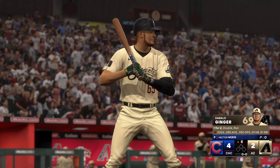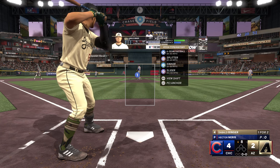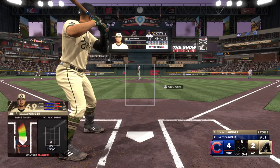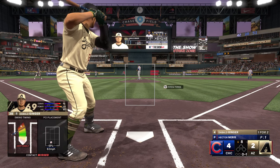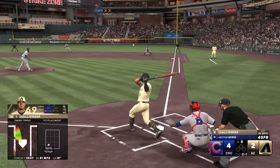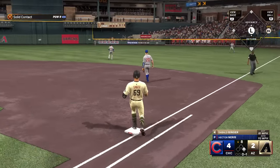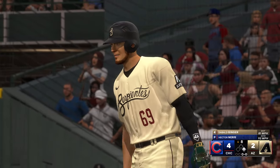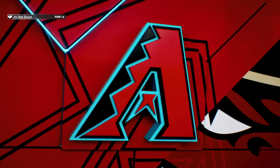Bottom of the eighth, we come back. Cubs are leading 4-2 now. Nobody out, nobody on. Hector Neris is on the mound for the Cubs out of the bullpen — he hits 95 on his four-seamer, 95 on the sinker, and that's all he's got that's quick. First pitch: splitter got me, swing and a miss for 0-1. Second pitch of the at-bat: there's a little blooper into right field. It's a two-hit game for me to start this series. It's either the update or I'm just in that good of a mood because I know I'm going to be going and watching baseball live. Something's working today and I like it.